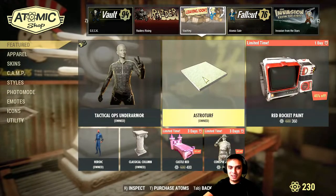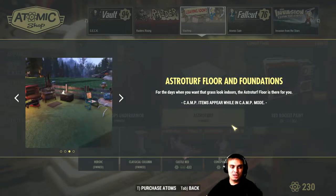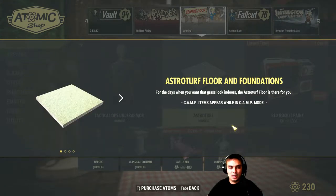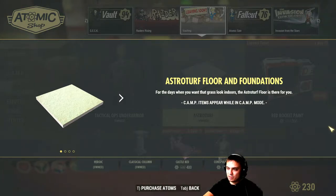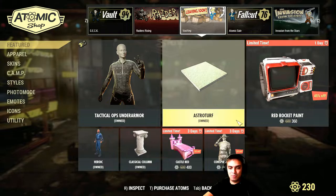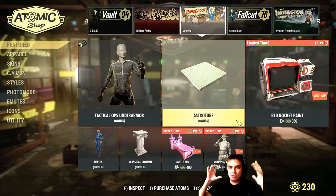The other thing that is leaving is the Astroturf — I'll pronounce that correctly — the floor and foundations. This one is a really cool one; I believe I already covered it like a week or maybe two ago. I would recommend getting it. It has the correct information for the leaving soon notice, but it has an issue with the atomic cell schedule. It goes with a 40% discount, costing 360 atoms. To be honest, I don't remember what discount I bought my stuff at because I do this on a daily basis and I'm already at a stage where I have déjà vu all the time.